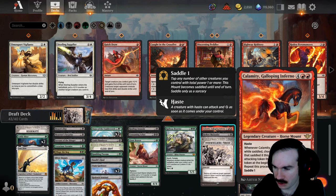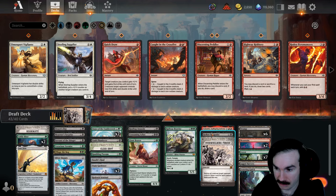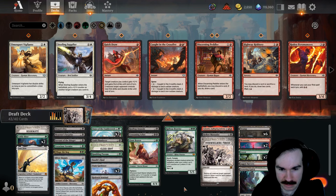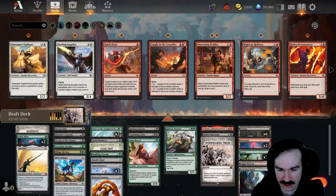How good is Calamity? It has haste so you saddle it right away. It attacks, and whatever you saddled it with, you basically get two tapped attacking copies of it. Imagine this with Hollow Marauder — you're creating two tapped copies, they discard two cards and you potentially draw two cards. That is really strong. If I dump the Peddler, Reanimate gets slightly weaker, but Reanimate is just so good regardless.